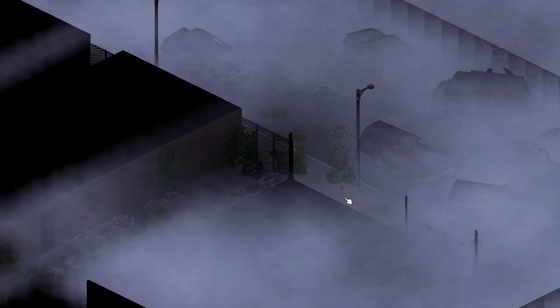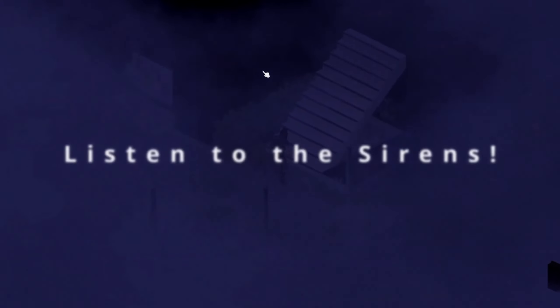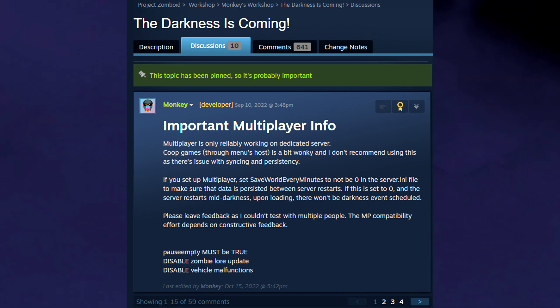Along with Horde Knight, if you want to make Zomboid even more hardcore, the Darkness Is Coming mod is a good addition. Inspired by games like Silent Hill, this is an event where it will make the night time even more scary by making the night darker and adding thick fog around the map. If you want to change the intensity or chance of the fog, you can. Unfortunately, this mod might not work in co-op because of the engine limitations, so try at your own risk in multiplayer.